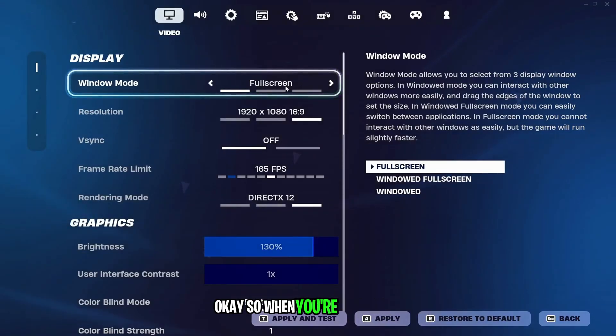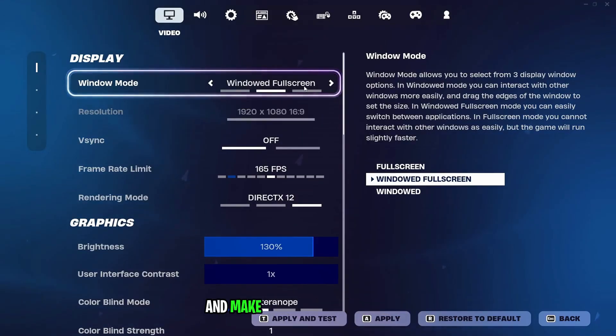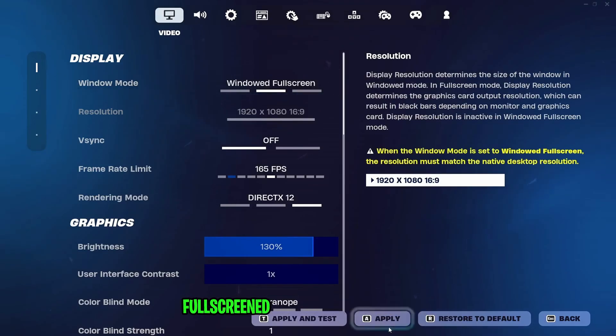Okay, so when you're in Fortnite, you want to go to your settings, and then you want to go to Window Mode and make sure that's on Windowed Full Screen. If it's on Full Screen or Windowed, it's not going to work. So I recommend you guys set it on Windowed Full Screen, then you want to click Apply.